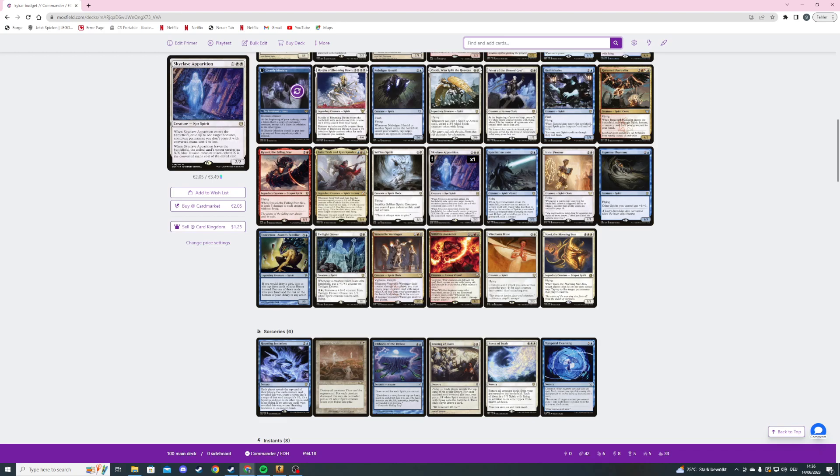Skyclave Apparition says non-token, non-land — I've seen so many people try to exile tokens with it. Then Spectral Arcanist — a four mana 3/2 flying spirit wizard. On ETB we can cast an instant or sorcery spell from a graveyard for free, as long as its mana value is equal to or less than the number of spirits we control. If it would be put into a graveyard, exile it instead.